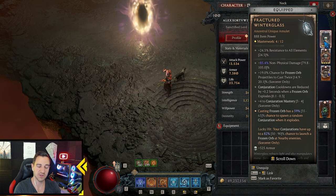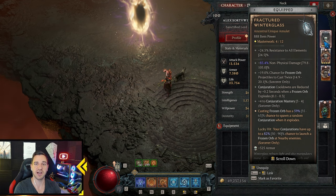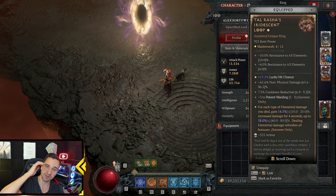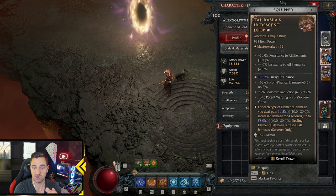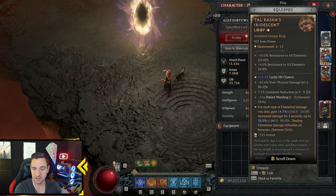It also casts other conjurations that do a lot of damage. Your conjurations have up to an 82% chance to launch a frozen orb at nearby enemies — so it's funny because you shoot frozen orbs, but your hydras also shoot frozen orbs. It creates a cycle. We also have Tarasha's Iridescent Loop — very useful for lucky hit chance, immobilize, non-physical damage, and cooldown reduction. Potent Warding helps survival, and for each type of elemental damage you deal you gain 50% increased damage for 4 seconds, up to 80%.